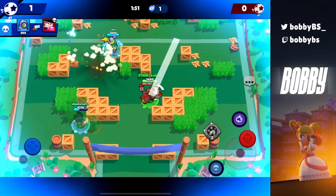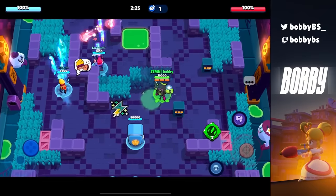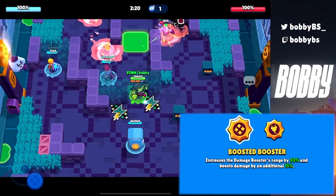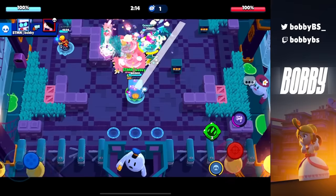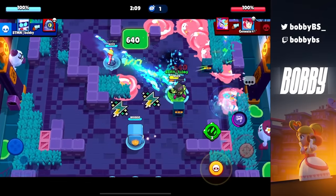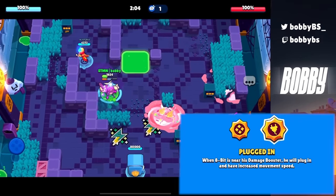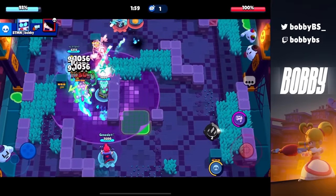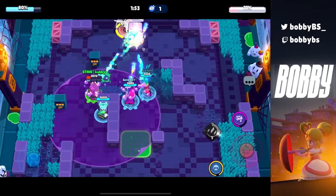Coming in at number 9 we have 8-Bit, and just like Poco there are two really broken star powers you need at least one of. Boosted Booster increases your super's range by 50% and boosts damage by an additional 15% — really good on open maps or heist where you need to deal tons of damage. The other is Plugged In, which gives you speed while moving around in your 8-Bit turret. An 8-Bit with speed basically has no counters whatsoever besides throwers.